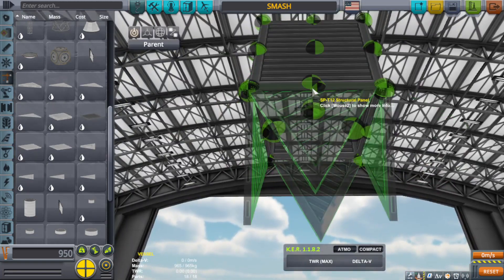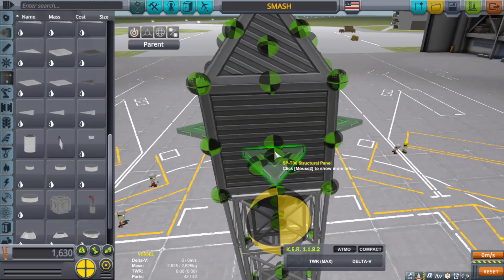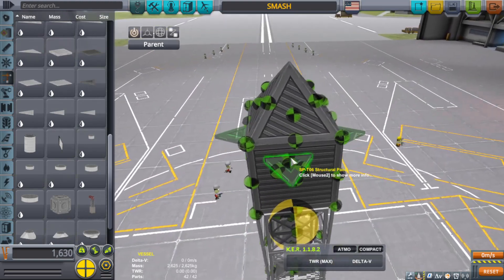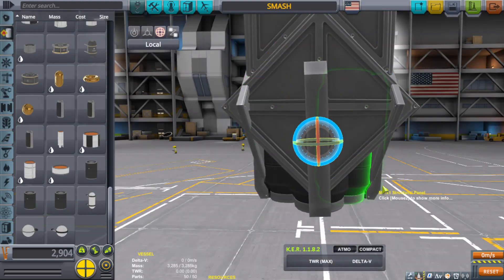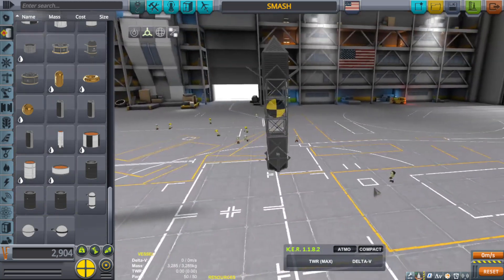Then we're just going to go ahead and taper this off. There we go, nice and easy. Looking good. So my thought here is that I'm going to create a little bit of drag to try to keep this thing pointed the way I want it. I'm going to put a few ore tanks on the bottom to try to keep that weight down here. I don't want to use air brakes because I don't think they're smash proof — they might be a little crunchy.